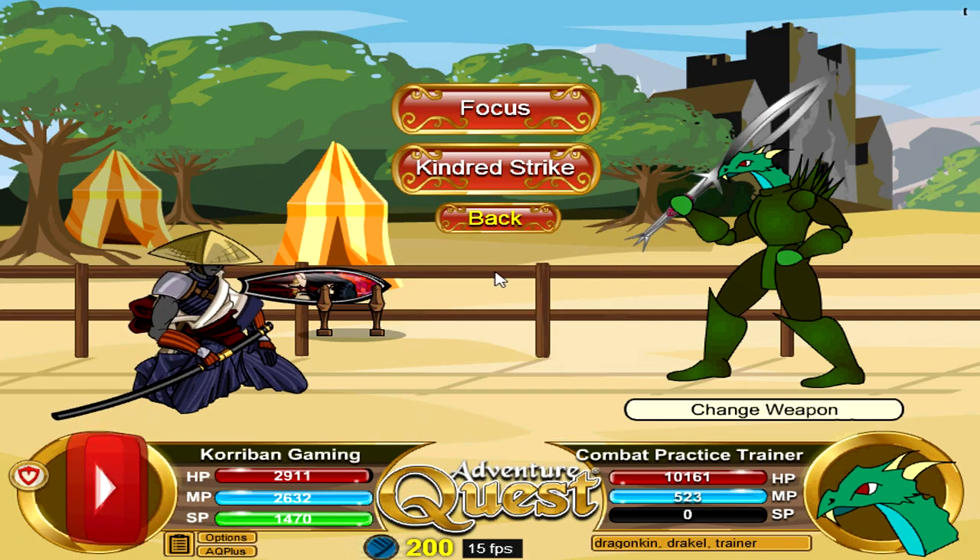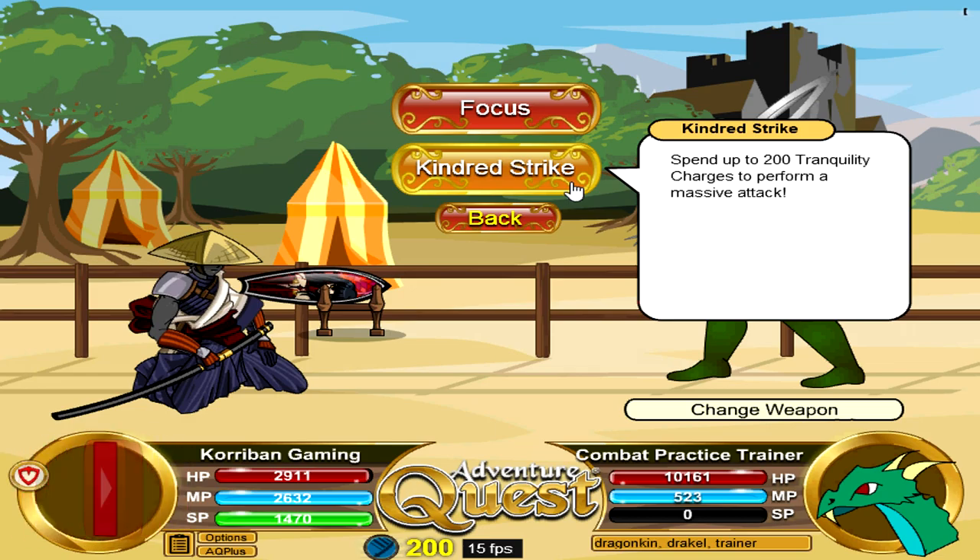With the charges, you can use the second skill, Kindred Strike — basically your nuking skill. As long as you have 200 charges to pay for it, you can keep on spamming this skill against any monster. While it doesn't give you unlimited turns like the first item, you can spam this nuke an unlimited number of times as long as you are alive. So with 100,000 charges, you can keep spamming this nuke over and over until the monster is dead.